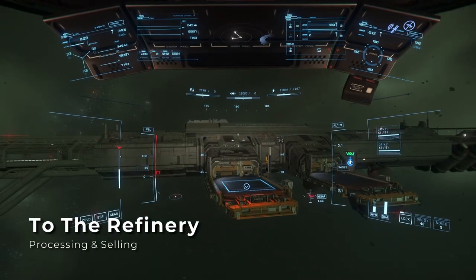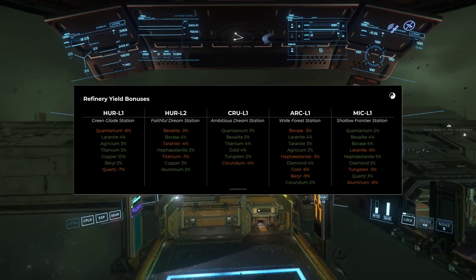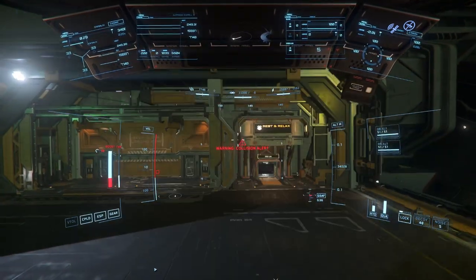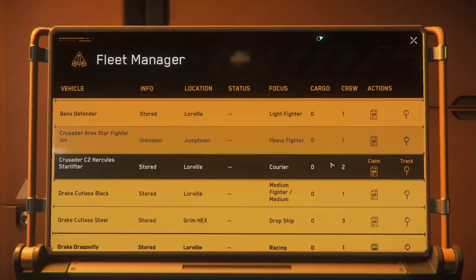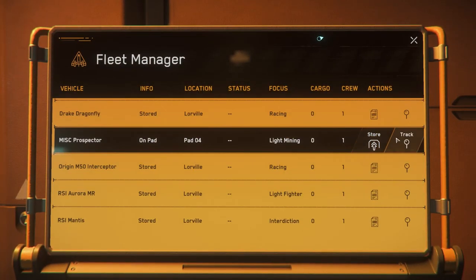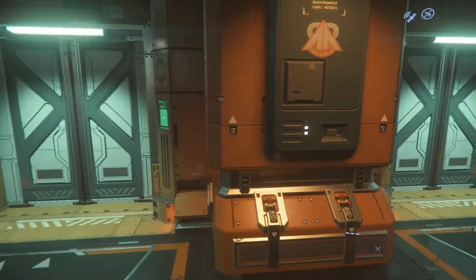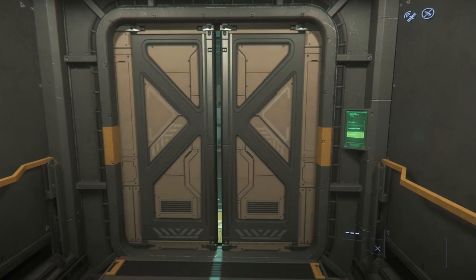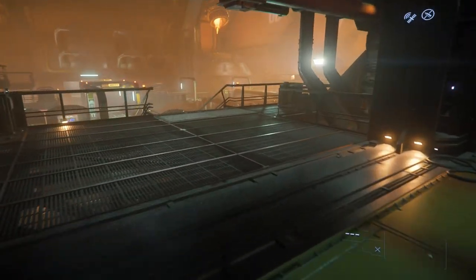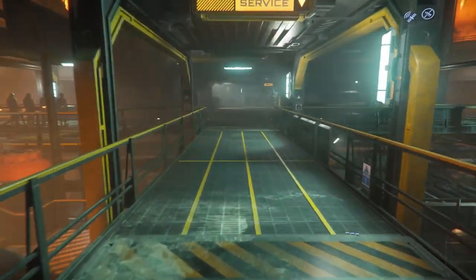Once you've filled up your cargo load, it's time to head to the refinery station. These can be found at any of the L1 stations as well as HER-L2. Follow the normal station landing procedure, then store your ship once you get back to the ASOP terminal. After the ship is stored, use the interstation elevator to head to the refinery deck. This is the same elevator system that takes you between the hangars and habs, galleria, or cargo sections of the station. The refinement process center will be directly across the refinery from the elevator bay on the second floor above the service center.